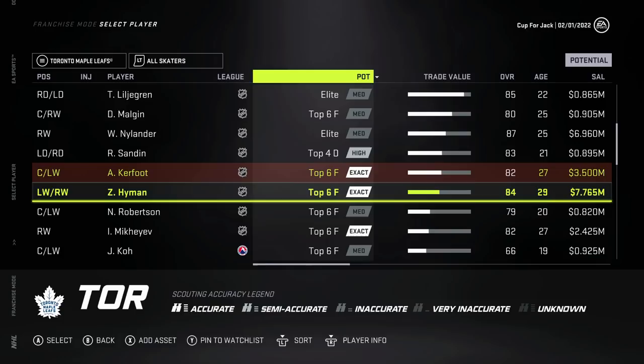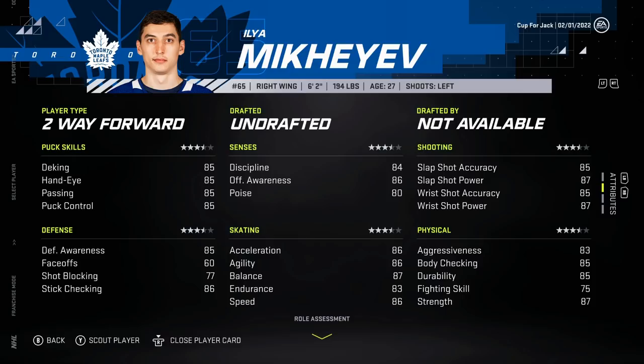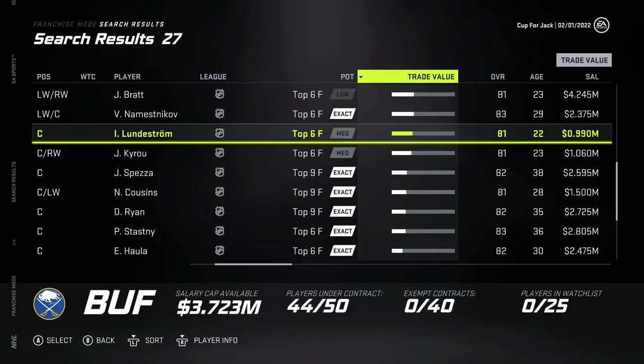Looking at Toronto - they're paying Zach Hyman $7.7 million. There's Ilya Mikheyev as well, but he's a two-way forward, not a power forward. Toronto does not have the cap to take on a guy like Jeff Skinner. Isaac Lundstrom is available and coming off his entry-level deal - he's going to want to get paid but it's not going to be a ton of money.